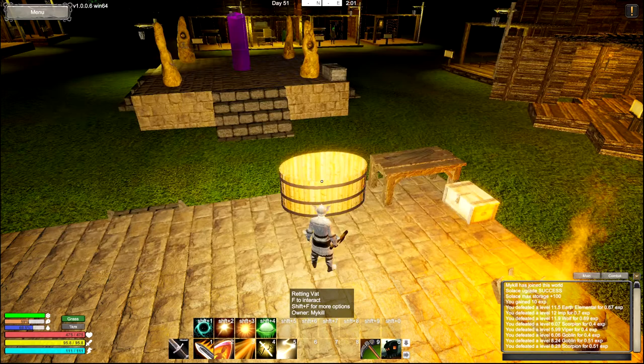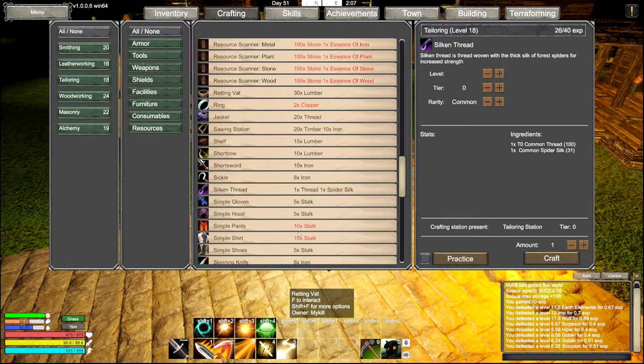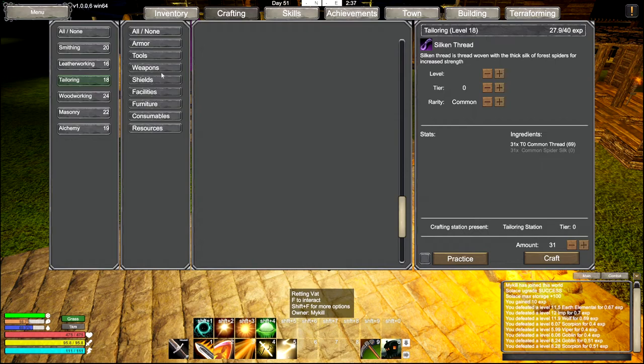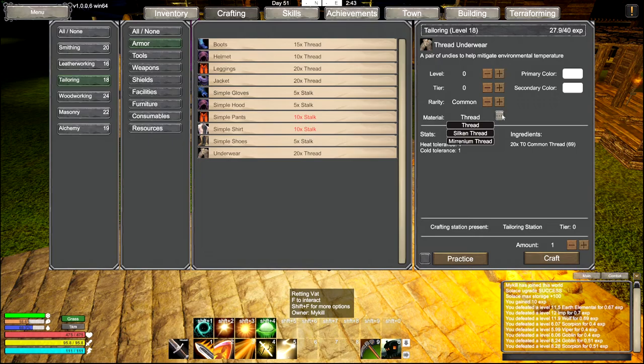Okay, silk and thread. Common. Everything else. Let's just make them all. Perfect. Now we can make ourselves some underwear. Before this told me how much XP, now it's not telling me. I don't know - maybe it's just due to practice? Silk and thread, underwear - super good.